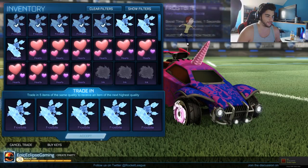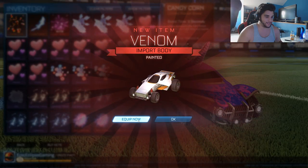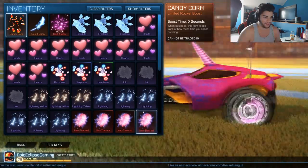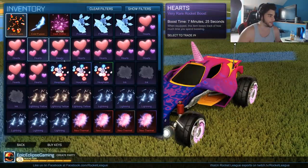Hopefully I wasn't trolled while detailing this — the trade-ups have been updated. Ready? The first one — let's see what we get. Okay, a Venom painted. Should we just equip everything that we get so we can see it? It's orange. Not bad.